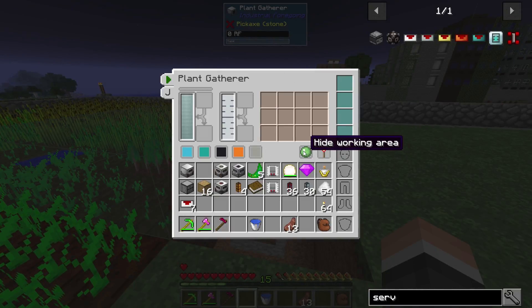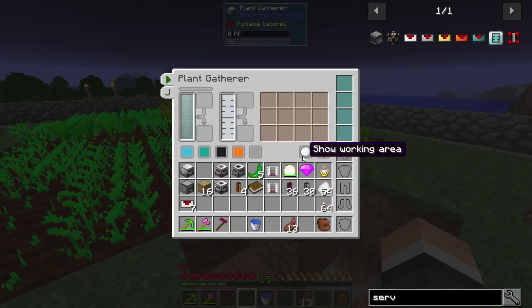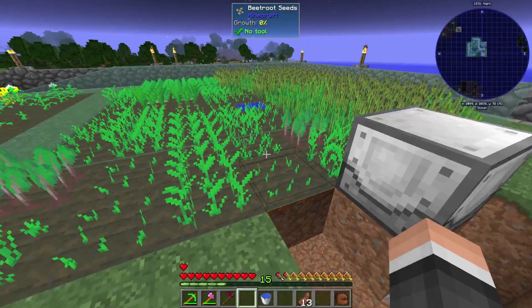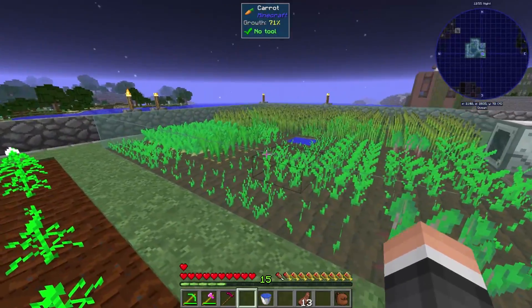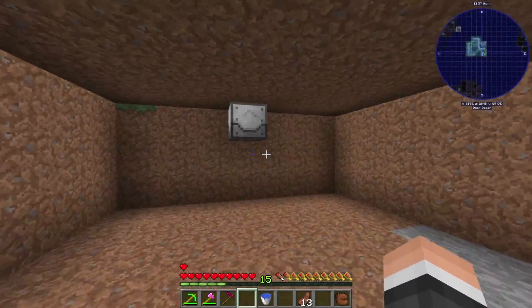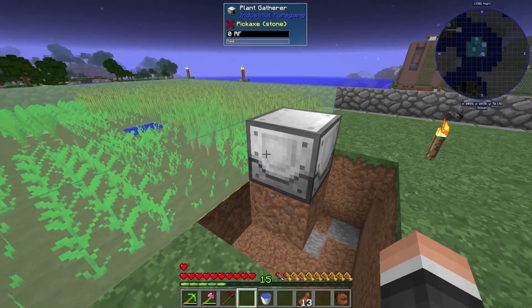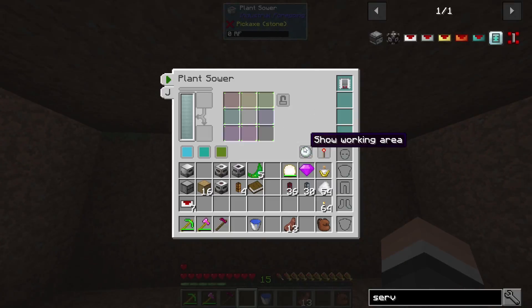We're going to take a look at the machine here. You can click on this button and it'll show the working area - the range of the machine. You can see at three by three. I can grab one of these range add-ons and throw it in there, and you can see it's going to cover the entire nine by nine, which is kind of what I'm going for. I can do the same thing with this one - show range. So that's pretty cool.